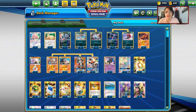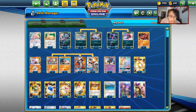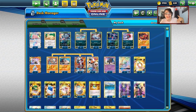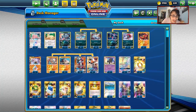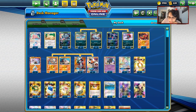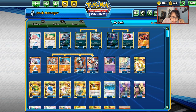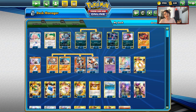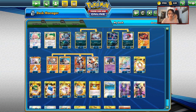Welcome back to another PTCGO video. Today we're going to be taking a look at another Lycanroc Persian deck. This time, this deck saw play in Denver, which kind of proves that this deck might actually have some backing to it. It's a very interesting take on the Lycanroc Persian deck, with a lot of other tech cards beyond your straightforward Lycanroc Persian build. The deck got 55th place by John Collins, which is pretty impressive considering this is one of the under-the-radar decks.